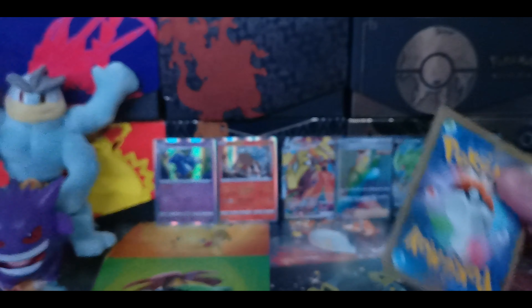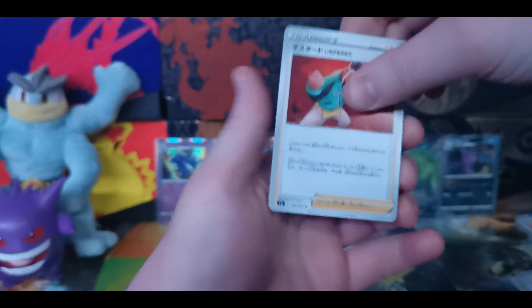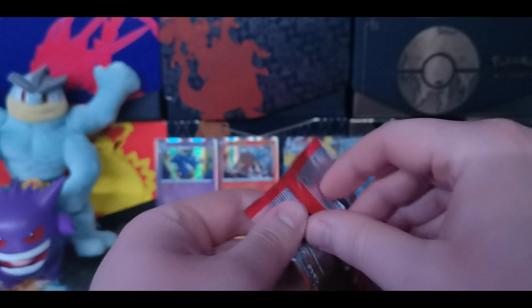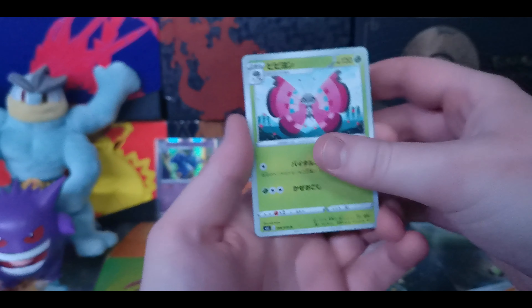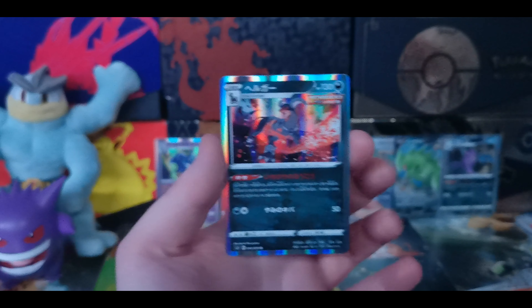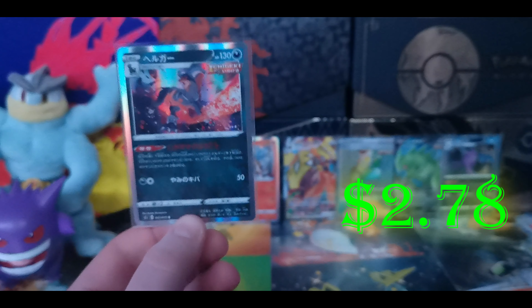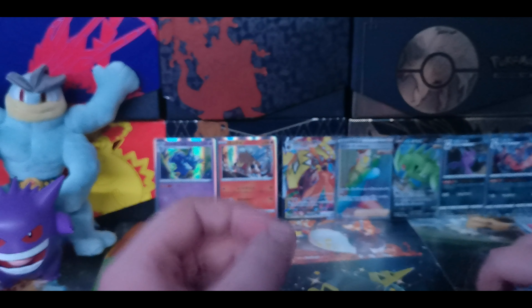We just need the regular Urshifu and we need Flapple VMAX obviously. We have our Mustard - we've got the rainbow version already. Mankey, Slowpoke, and Stonjourner. Next pack: Honedge, a Butterfree ripoff, Honedge's little brother, Tepig. And we have the Houndoom - this card is really good. I can't wait to get this in English. I would have really loved to see the gold Houndoom. Such a good boy, digging out that Single Strike energy out of the ground.